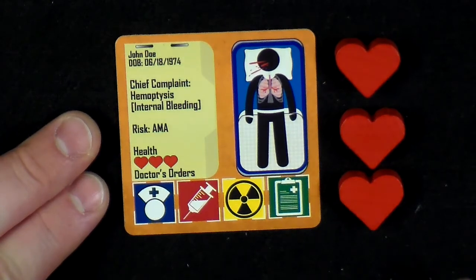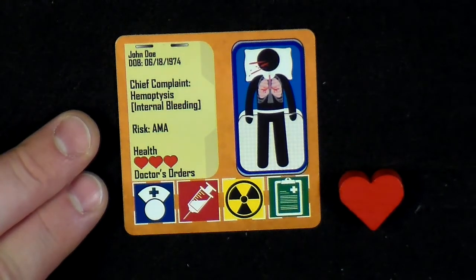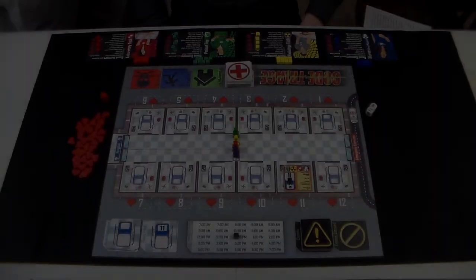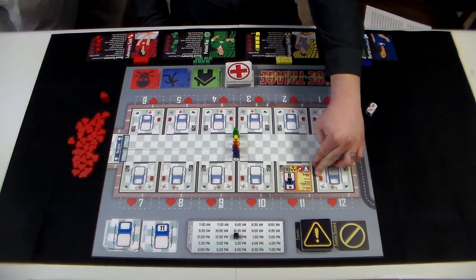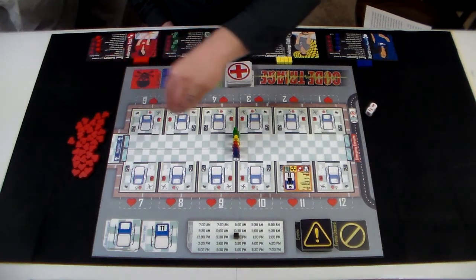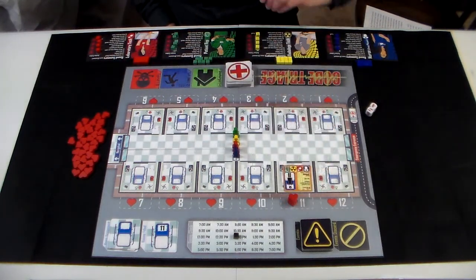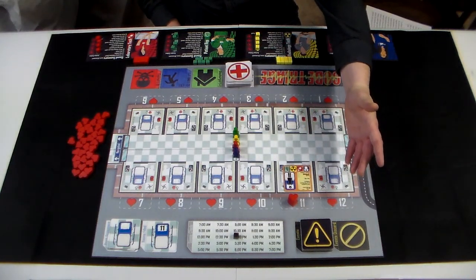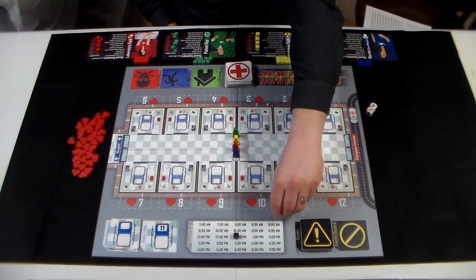The health section tells you how many heart tokens that patient will begin the game with, as well as their maximum health. Every patient that is still in play at the end of the round will have one heart token removed from them. If it is that patient's last heart token, their card will be removed from the game board and placed into the appropriate section in the lower right hand side of the board. Add the number of heart tokens as indicated on the card to the heart space above their assigned room.